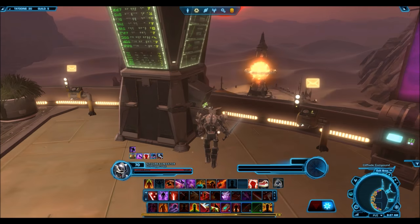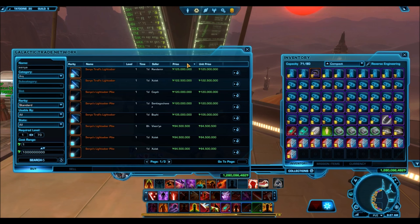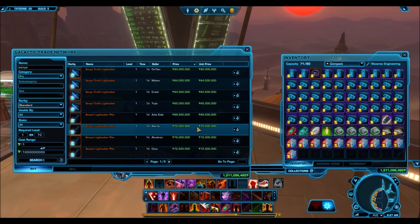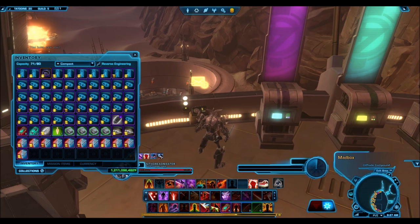We're gonna play together and I'm gonna be doing these awesome giveaways. I decided that I need to have one character that I basically standardize — the character you guys can talk to me and interact with. It's not gonna be my main Sith Juggernaut because, to be quite frank, I like the guild I'm in, I really like their Tatooine stronghold, and a lot of people already know this character and I get tons of whispers.